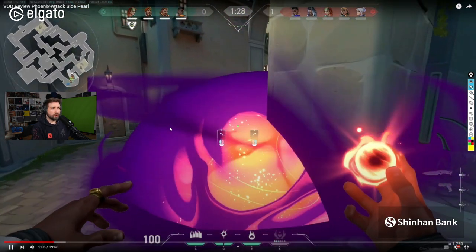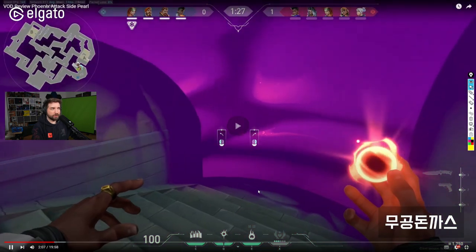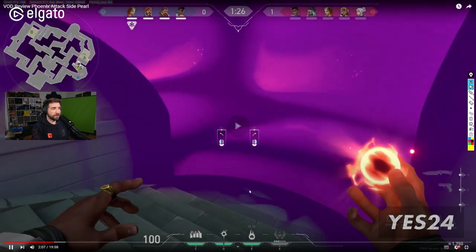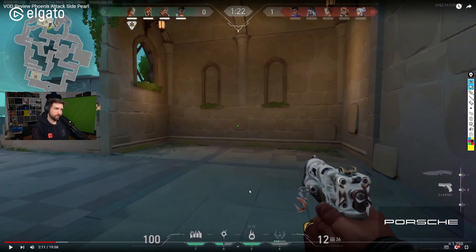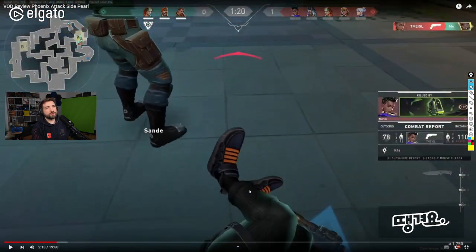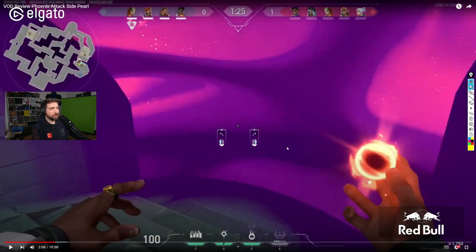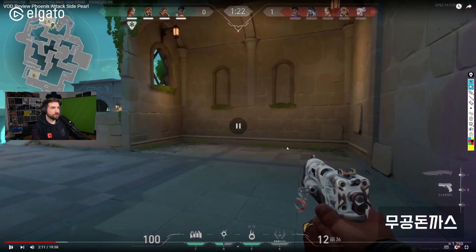You should be swapping to a Classic before going into the smoke, check if the smoke is clear, then re-equip the flash before exiting. I like that you went into the smoke, but you should have a Classic out. Also, you didn't call the flash — always say 'flashing.' Make it a habit: if you play a character with flashes, when you flash, you call 'flash.' The way you flashed and progressed into site, the flash doesn't really help you.